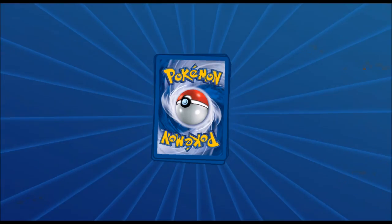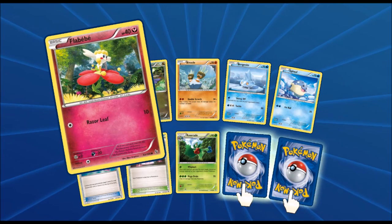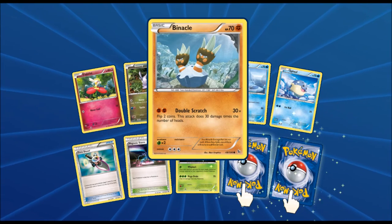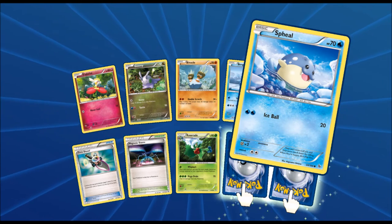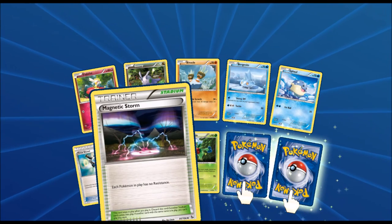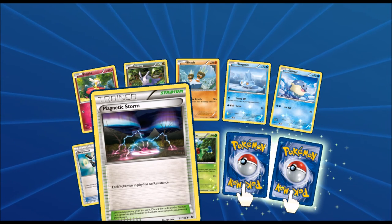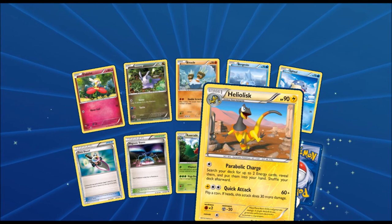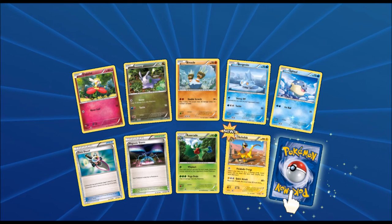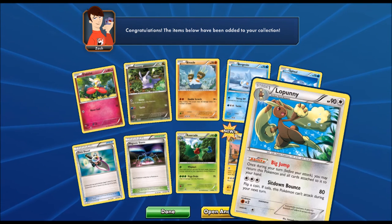Come on, give us that EX — we're all craving it! Got a Flabébé, another Goomy, a Spritzee just chilling in some water, a Trick Shovel, a Magnetic Storm — each Pokemon in play has no resistance — a Roserade, a Heliolisk, first time seeing him, and then the final card of this pack is another Lopunny, our second one.